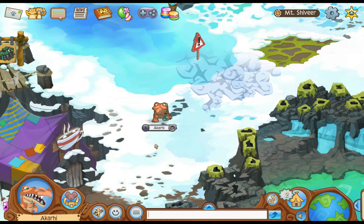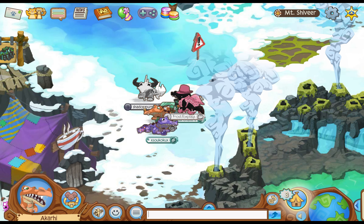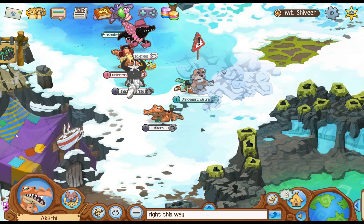For this next one we're going to want to go to Mount Shavir, and once again rally up a group of friends. You'll see this pond up here with a warning sign — you're basically going to want to do the same thing we did before and just jump.